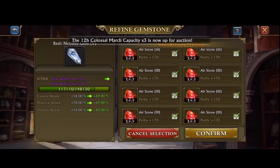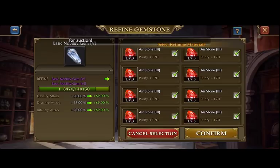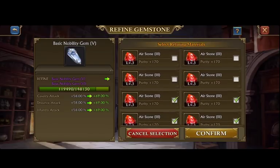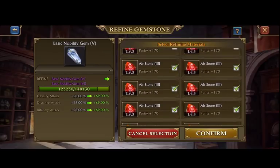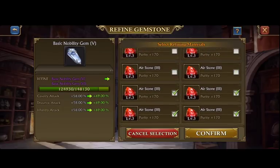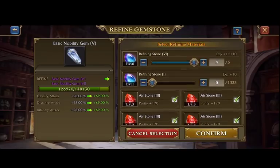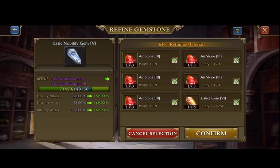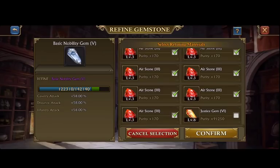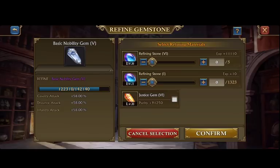I highly recommend that everyone tries to invest in getting these nobility gemstones, simply because they're going to be really cheap and easy to get. There are daily deals and you can buy multiple of them — the packs might seem like you're only getting 15 fragments, but you're also getting a lot more chests per pack than you do with the justice gemstones. The refining will be really cheap, but all the money comes down to how far you want to take it and what percentage you want on these gemstones.